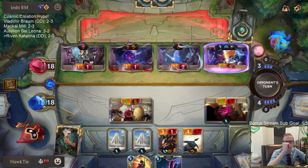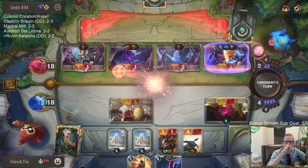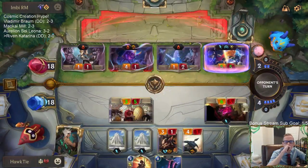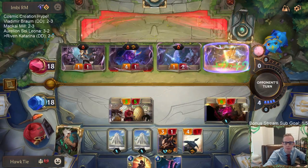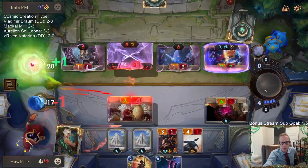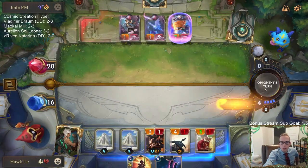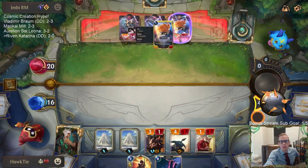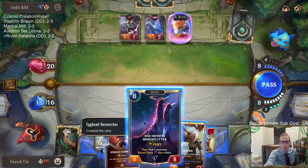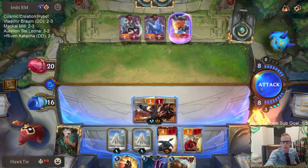Still trade — nevermind, not trading. But we got Infinite Mindsplitter for next turn. I'll take down Zoe, or I could play Riven to take down Zoe. Probably makes more sense to play Infinite Mindsplitter. I don't know — we'll attack with this first and see what's up.